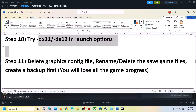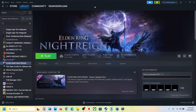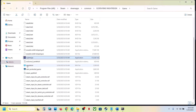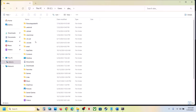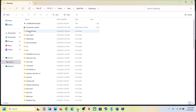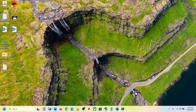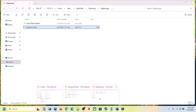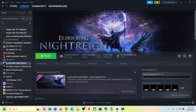The next step is to delete the graphics config file — note that all saved graphics settings will be lost. Open File Explorer, go to This PC, open C drive, open the Users folder, open your username folder, then open AppData. If you don't see AppData, click View, select Show, and enable Hidden Items. Open AppData, then the Roaming folder, find the game folder (NightRain), and you'll see the graphics config file. Create a backup first, then delete the file. Launch the game and check.